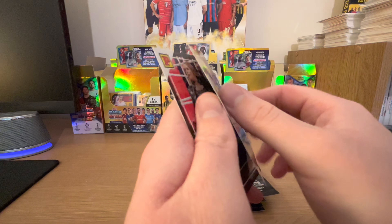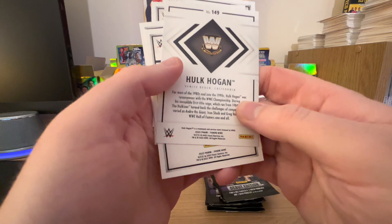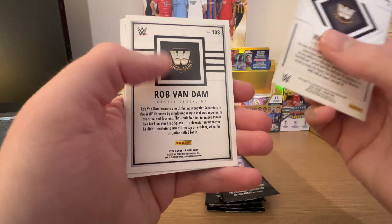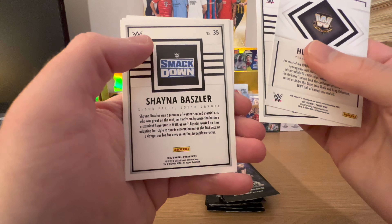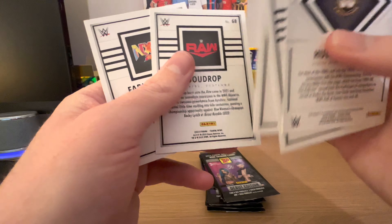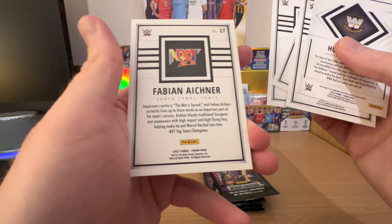On the back I believe there is some information about the wrestlers themselves — well, some of them. They have Hulk Hogan, Rob Van Dam, Kenna Baszler, Doudrop — I'll tell you where they're from as well — and Fabian Aichner.